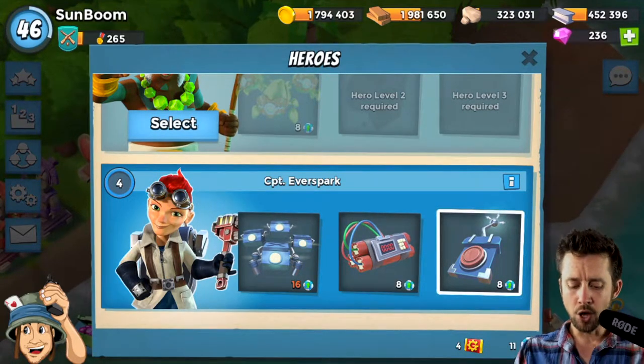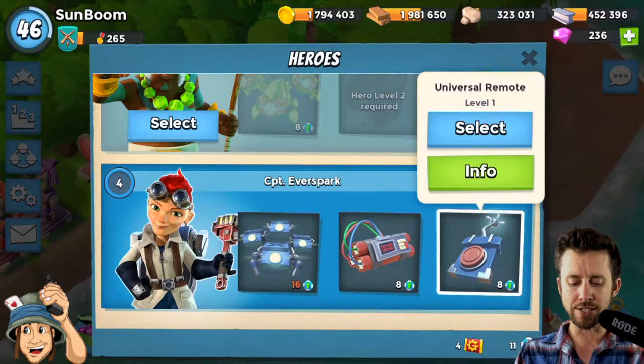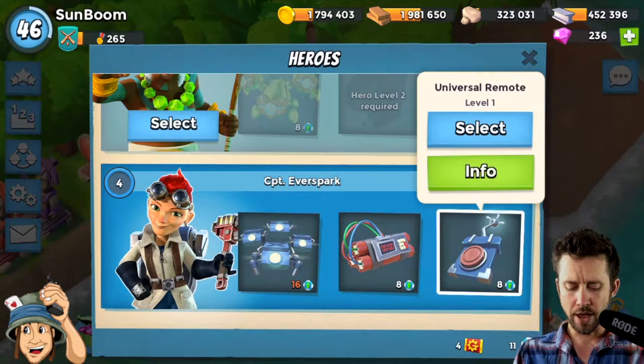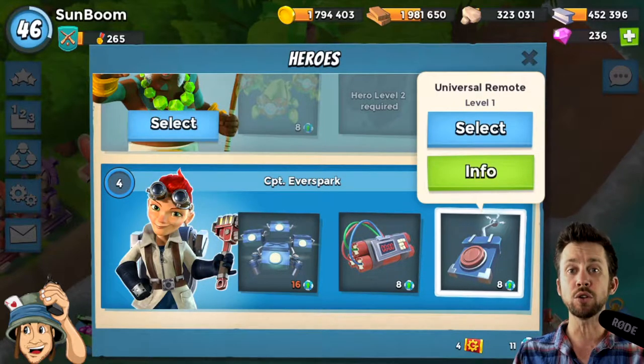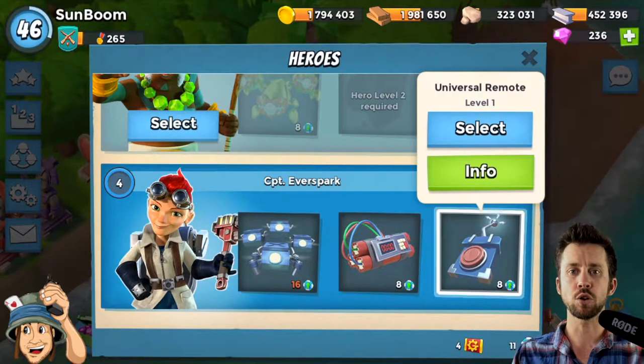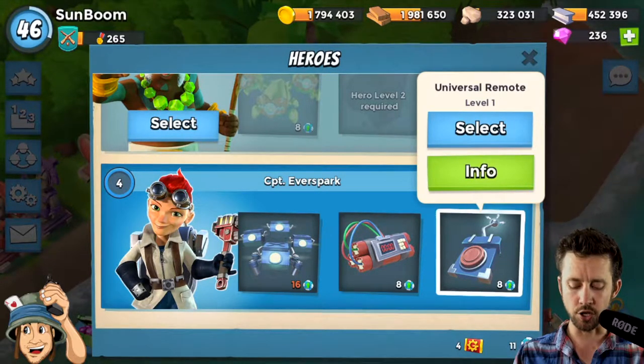What better way than using Ever Spark and her critters. The perk I like to use with Ever Spark is the Universal Remote — my wife's at level one right now with that. What it does is if you need to use the perk, you can have an actual building targeted and the other buildings will target that and destroy it, which is also a distraction for your tanks.